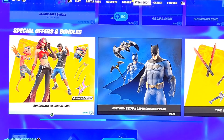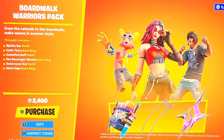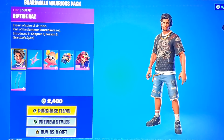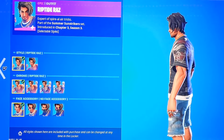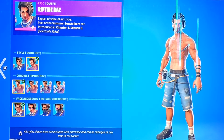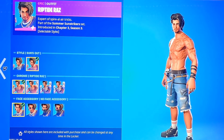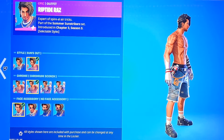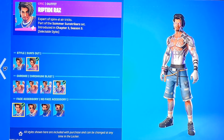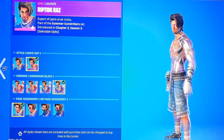Down below in the special offers bundle we got the Boardwalk Warriors Pack. This pack is 2400 V-Bucks. It comes with Riptide and then Riptide Razz. It comes with the shirt style and the sun's out style — no shirt. It also comes with the Riptide Razz style, the Chromium Scorch style which adds silver to his arms, and the Chromium Heat Wave style which looks fire.